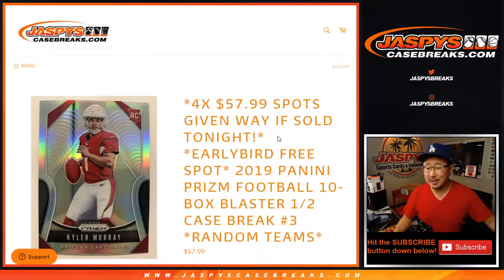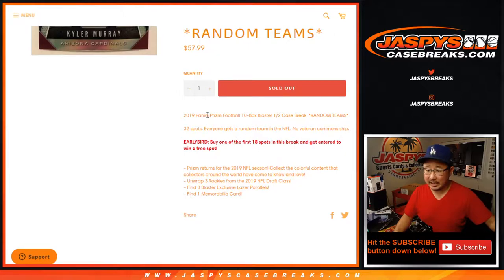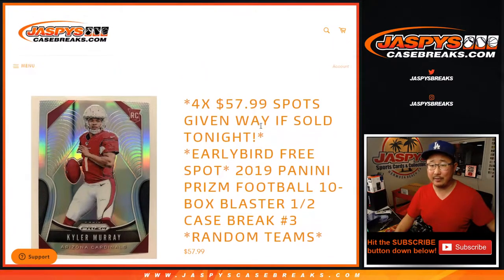Hi everyone, Joe for Jaspi's CaseBreaks.com coming at you with 2019 Panini Prism Football 10-box blaster edition, random team break number 3. Everyone gets a random team in the NFL. The randomizer for names and teams will be a separate dice roll from what we're about to do right now — one dice roll for two things: the early bird and then the four spots that were given away.